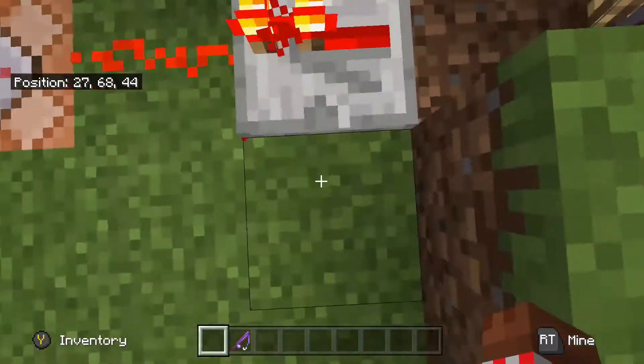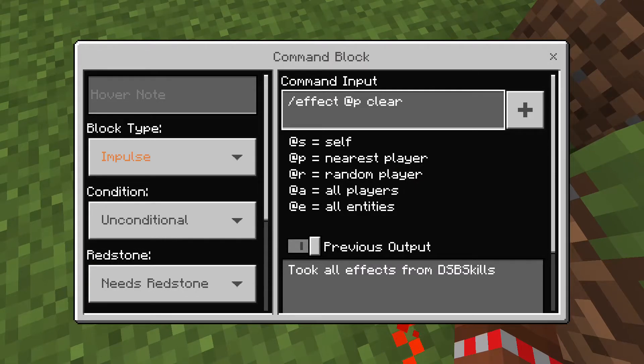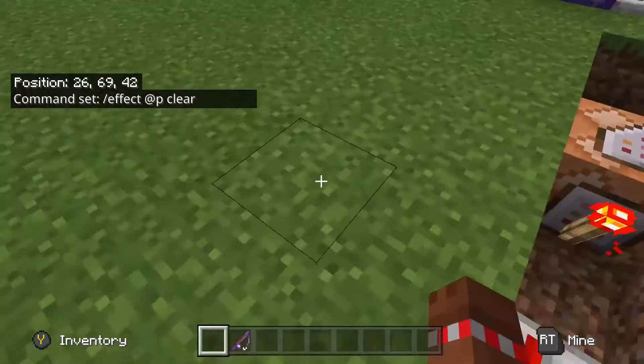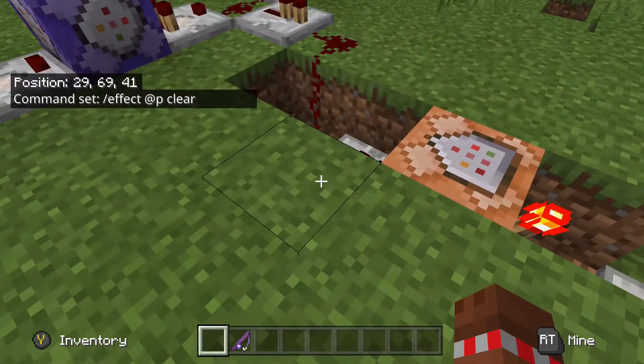Then you place a redstone torch, a repeater, and into another command block write: slash effect @p clear. So if you don't have the fishing rod in your hand, it will clear all your effects.